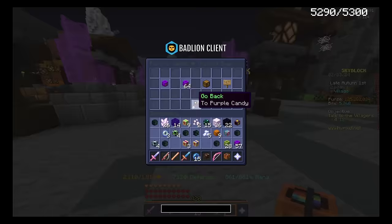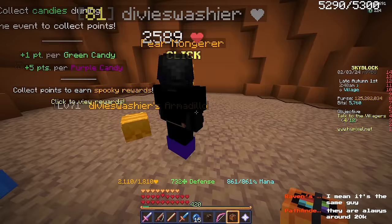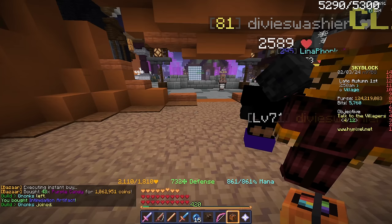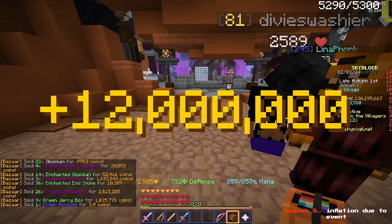The intimidation ring — they're not supposed to be that much, right? I feel like this is very expensive. But I'll get the 1 mil intimidation artifact — there we go, I have that now. Let me also sell the rest of the stuff I got. There we go, 12 million coins from the spooky festival, pretty all right.